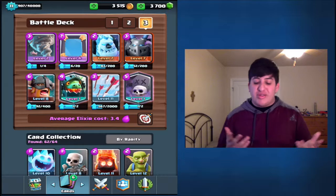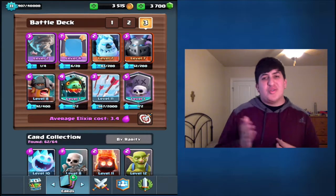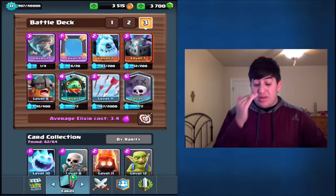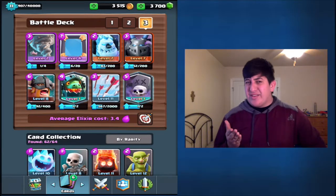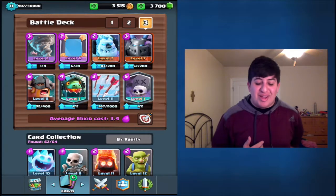That's the Elite Barbarian, Tornado, Graveyard, Inferno Dragon, stuff like that. I couldn't remember what new cards were released before, like the Ice Golem, Inferno Dragon, and Mega Minion, so I decided to use a Mirror and Arrows. I think it would be Lumberjack and stuff like that, but I'm not entirely sure, so I'm just going to go with this deck right here.